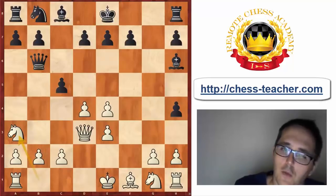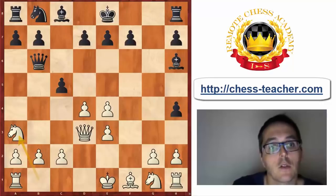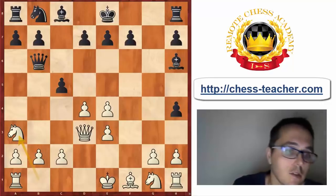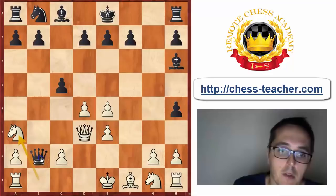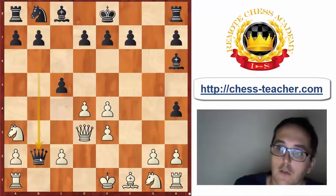If Black doesn't take on b2, then White just plays Nc4 and Qb6 looks rather silly. Therefore, Black is more or less forced to take the pawn on b2. But actually, this lands Black in a lot of trouble.